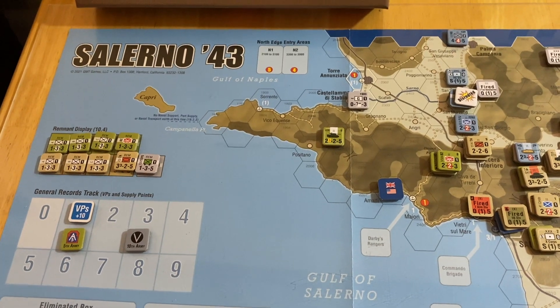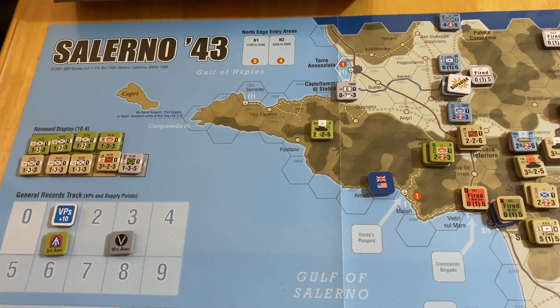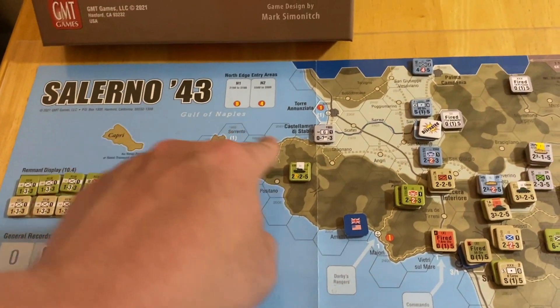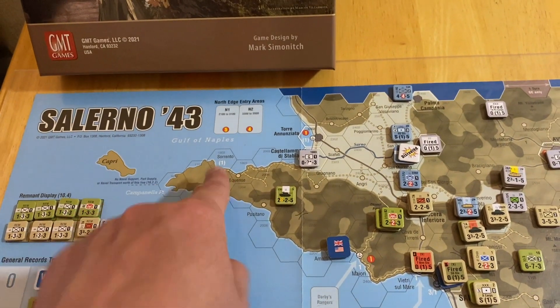He's just barely in supply range — just barely got enough: one, two, three, four, five back to the road and then to the port. So he's in supply. He moves one more hex, he's out. And the port — none of the ports over here can function as supply sources due to mining, which is why their port value is in parentheses.